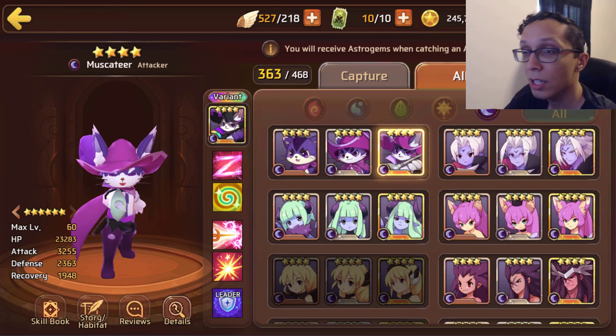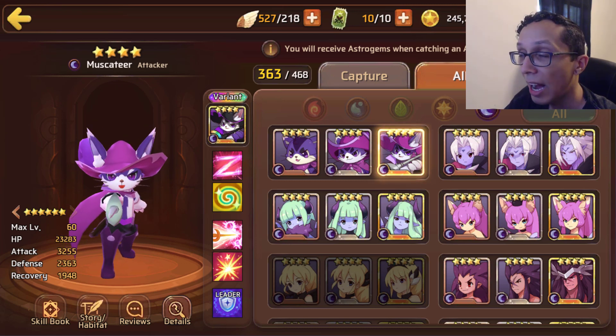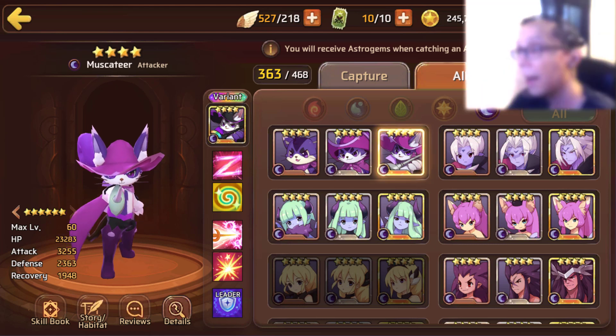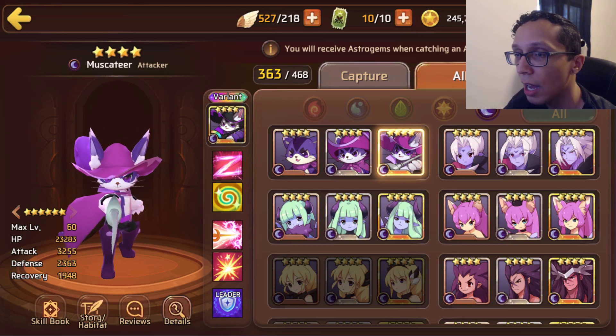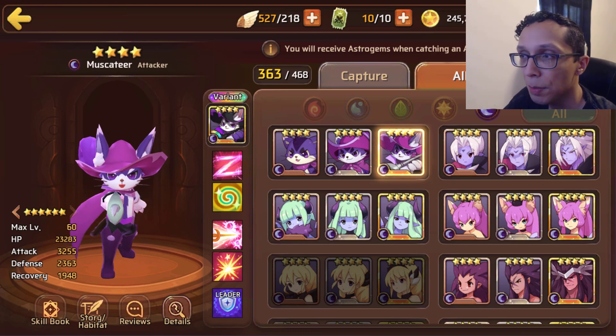Dark Getito is essentially the greatest of all time — he's been one of the highest-hitting single-target astramon outside of Wood Panolo, especially during his time. He still does great damage now but is more suited to PvP and the Dragon dungeon. To summarize: SmartStudy has done my boy Getito wrong. Dark Getito is still amazing, just extremely niche and more geared toward newer players now.